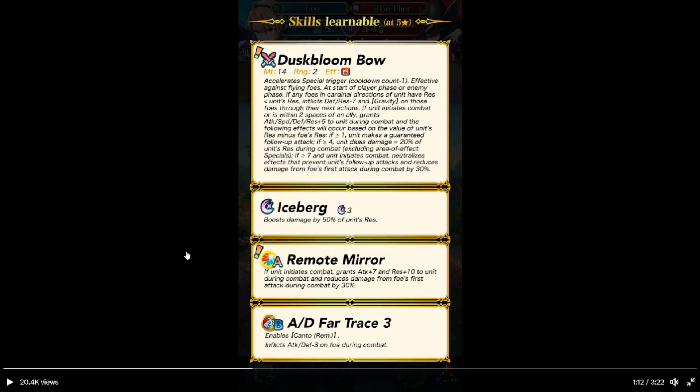If against a standpost, at the start of a player or enemy phase, if any foe in cardinal direction has res lower than unit's res, inflicts defense and resistance minus 7 and gravity on those foes for next action. If unit is in combat or within two spaces of an ally, grants attack, speed, defense and resistance plus 5 during combat. Based on unit's res minus foe's res: if equal or more than 1, unit can make a follow-up attack; if equal or more than 4, deals damage equal to 20% of unit's res during combat, excluding certain specials; if equal or more than 7, neutralize effects that prevent follow-up attack and reduce foe's first attack by 30%.